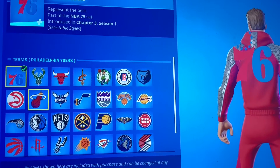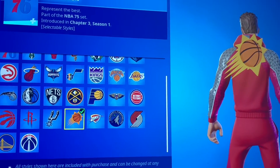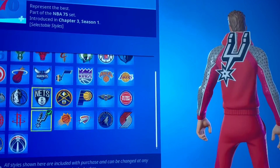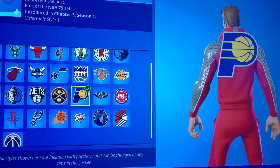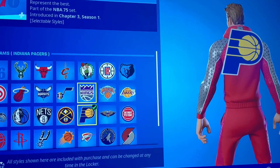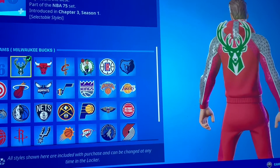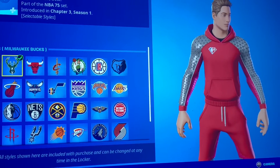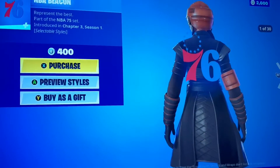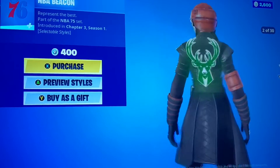Look at this — 30 different basketball teams, I'm guessing. Now I don't watch basketball, but I can tell you my favorite sport would be basketball. So I don't know any of these teams, I don't know nothing about it. I'm sure everybody's seen this logo before. But that's very cool, very cool indeed. Bunch of styles and 400? Not bad for 30 different little symbols.